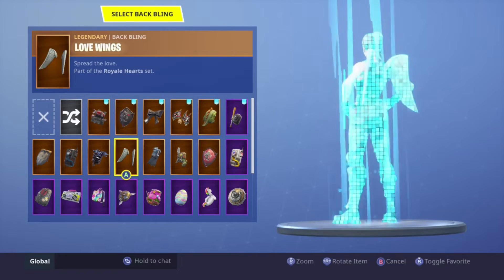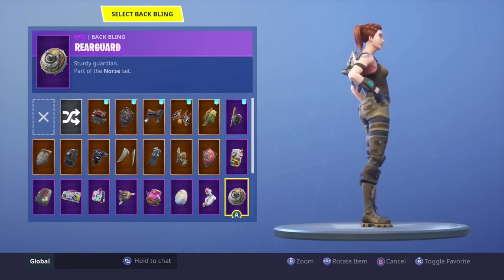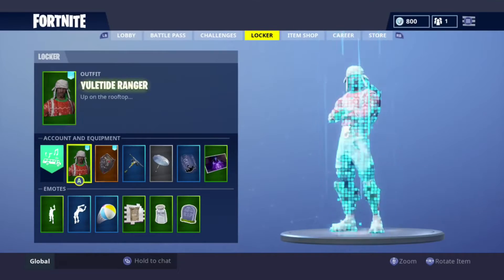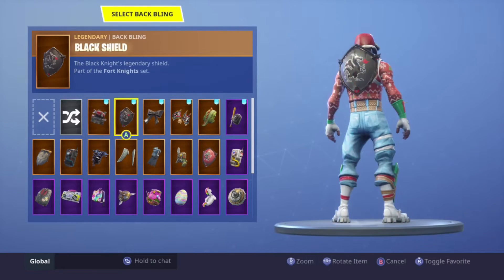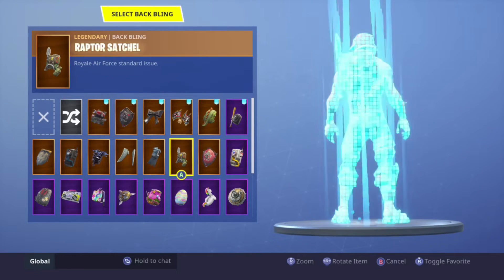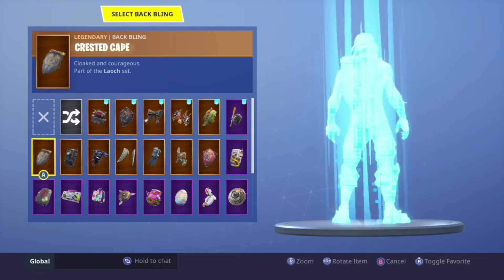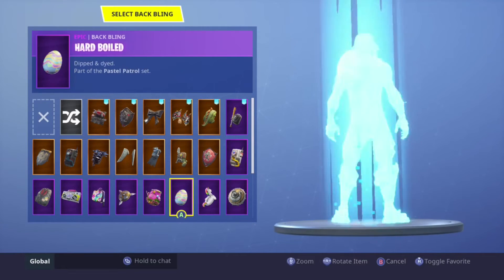For Tower Recon Specialist, that back bling right there looks really good — and that's it for that skin. Tied Ranger — I like what's shown there by far the best. Red shield and the Wukong back bling I would wear. I don't really like red and pink together.